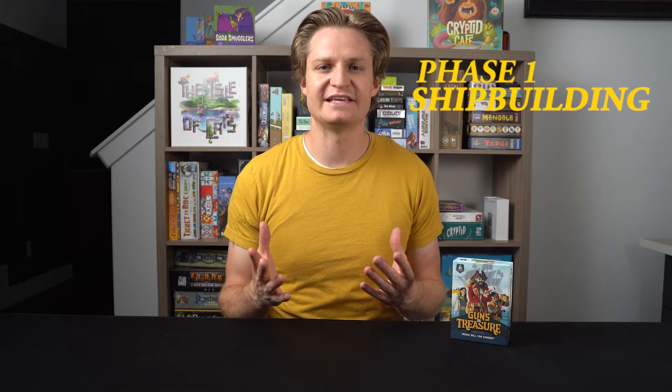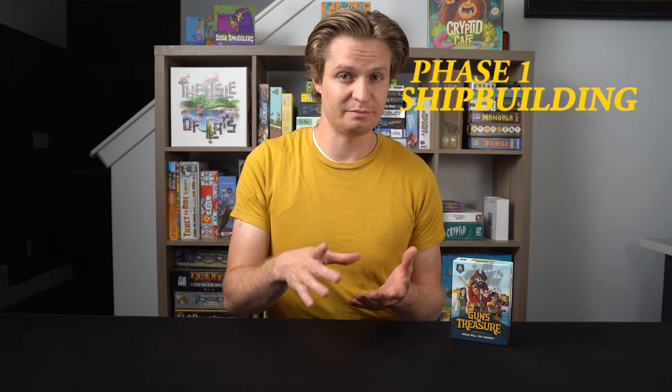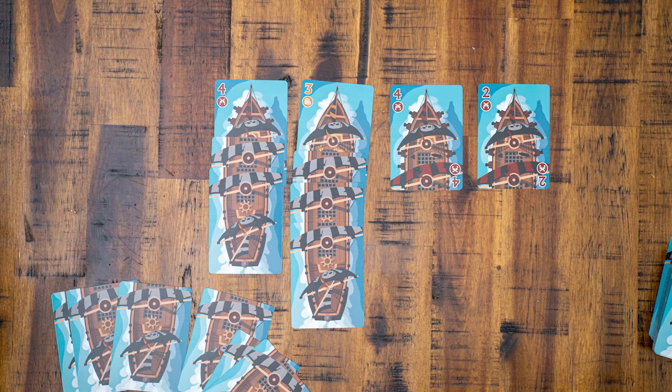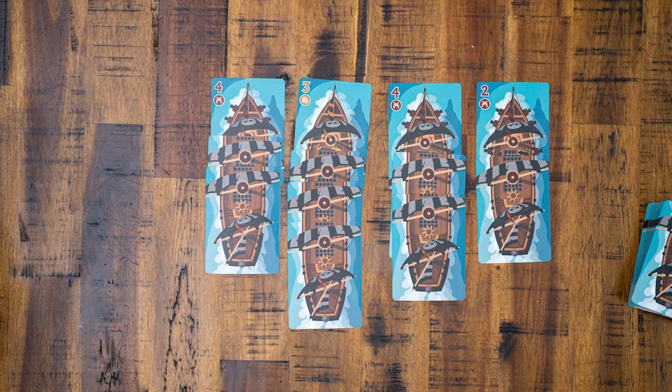The game is played over 3 phases. Phase 1: Shipbuilding. In the shipbuilding phase, each player will build 12 ship cards. From their hand of 6 cards, players will simultaneously select and lay 3 cards building their ships. Each player will draw back up to 6 cards. Continue laying and drawing 3 cards until all players have placed 12 ship cards.